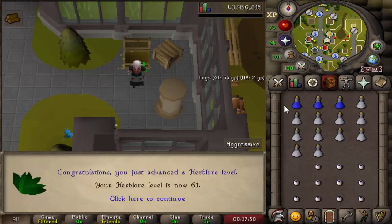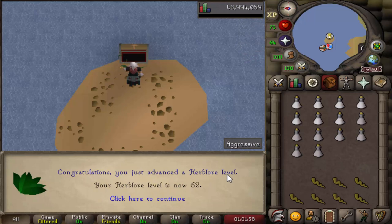I also decided to get another herb level since I had so many potions ready to make. That is 61 Herblore, and I still have a few more to go through. 62 Herblore! I have about 50 more super strengths to go through, but I'm not going to be getting another level here. One more level and I'll be able to make super restores without a boost.